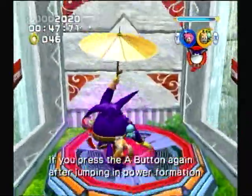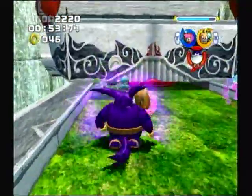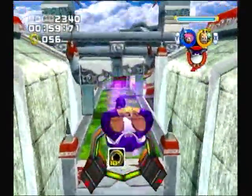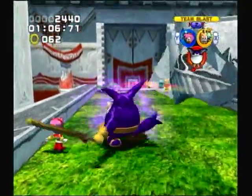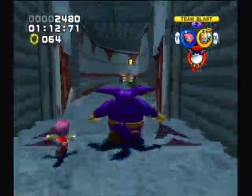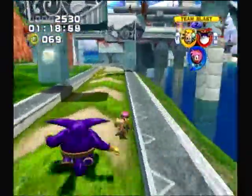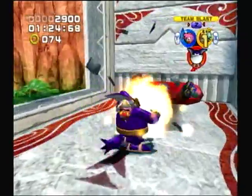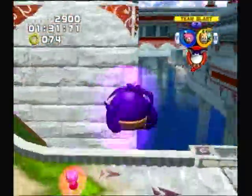Now we're getting to something new right here. Another reason why I don't like this team that much is because Big and Cream are always acting so pathetic. Amy is the only good one — she's all cool and not scared or anything. I'm glad that she's Sonic's girlfriend. When you press A and then B while in power formation, you will do a belly flop thing, and you can keep pressing it over and over again.